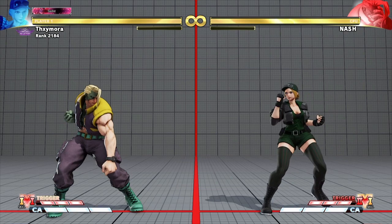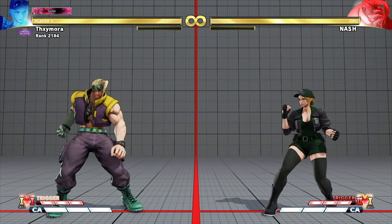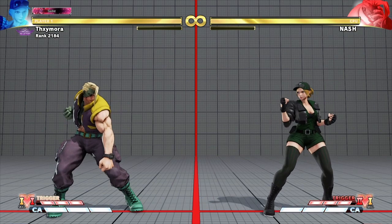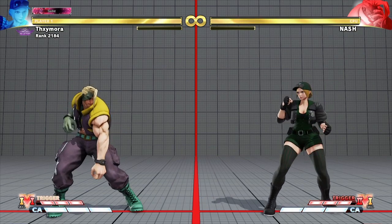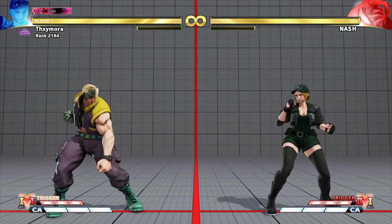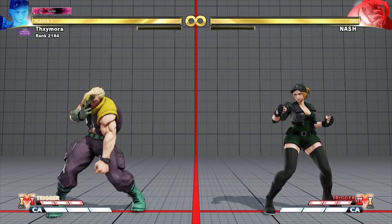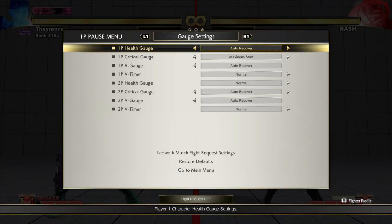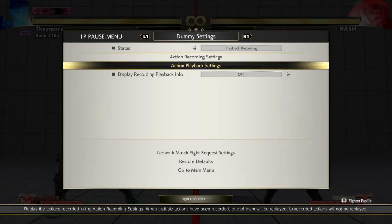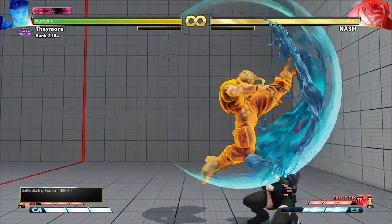Now let's talk about Nash. Nash was quite popular early in the game's lifecycle and we don't see him that much anymore, but there are still some Nash loyalists. I wanted to show you something that might help a lot — this will particularly target characters with a specific style of move. What we're talking about is his EX Moonsault.